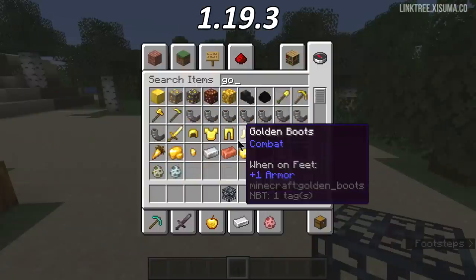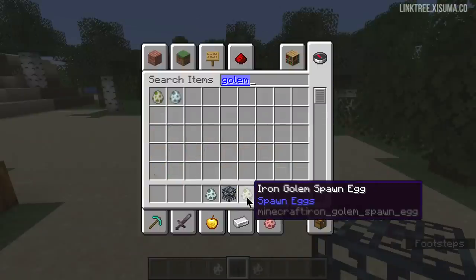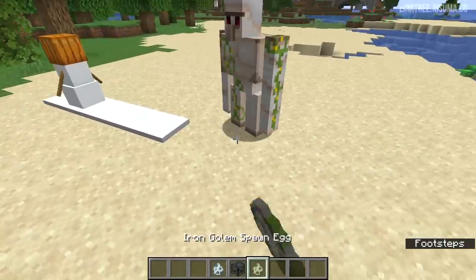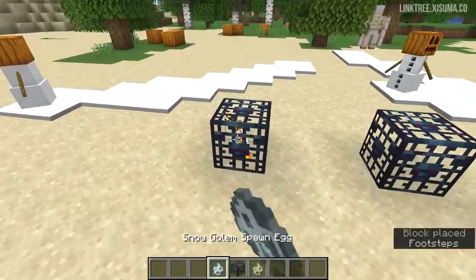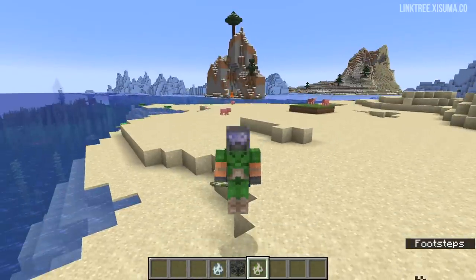Related to the monster spawner, there are some new spawn eggs in this snapshot for the iron golem and the snow golem. Previously you had to place down the blocks — snow and pumpkin, or iron and pumpkin — to bring these into the world, so this just makes so much sense. And yes, you can use these with the monster spawner cage.